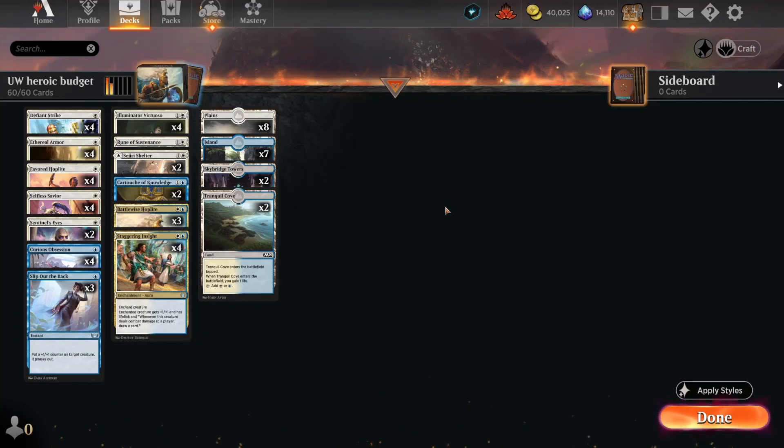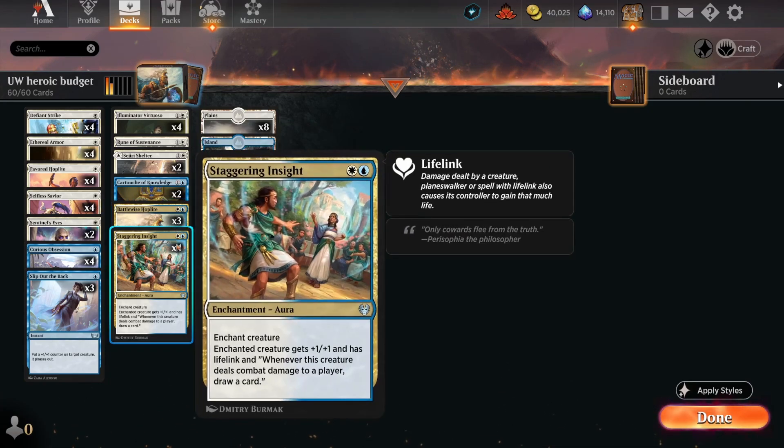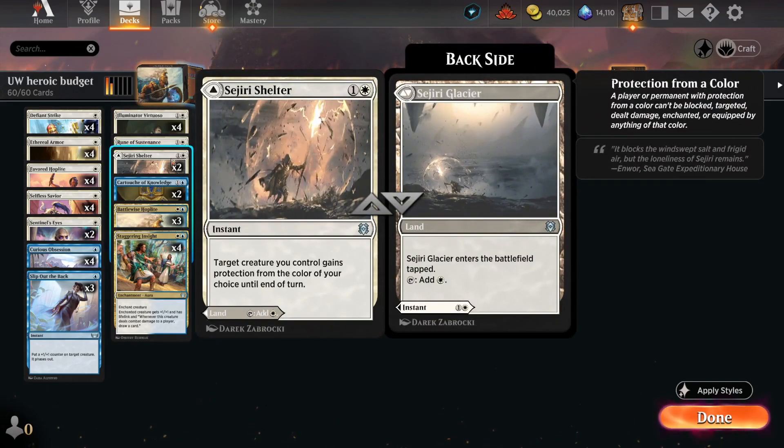Hello and welcome to my channel. Today we're playing some Magic Arena — playing some budget magic. We're playing a blue-white heroic deck, which means creatures that get buffs when you cast spells on them. This Battlewise Hoplite has heroic: whenever you cast a spell that targets it, put a plus one plus one counter and scry one. This works with enchantments like Staggering Insight or Cartouche of Knowledge.